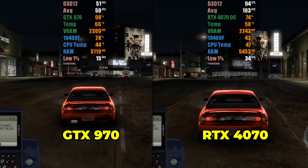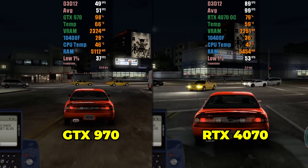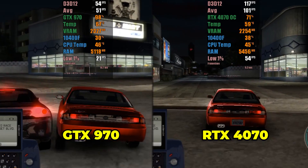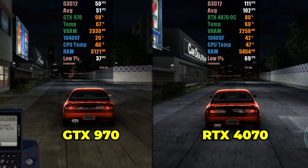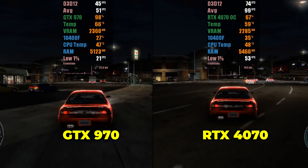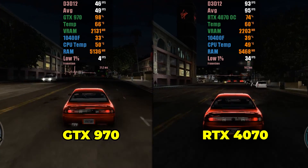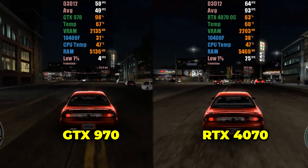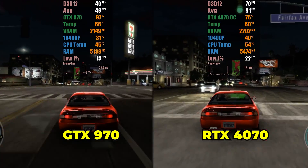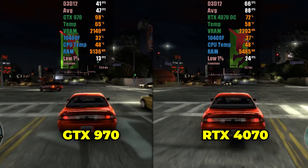The second game tested was Midnight Club Los Angeles, and I was surprised by the optimization it received over time. Now the game is in a playable state, even on the GTX 970, which achieved an average close to 50 FPS with GPU usage bottlenecks. The RTX 4070, on the other hand, reached over 110 FPS with an average close to 90 FPS. If you are looking forward to playing this game on PC, now is a good time.